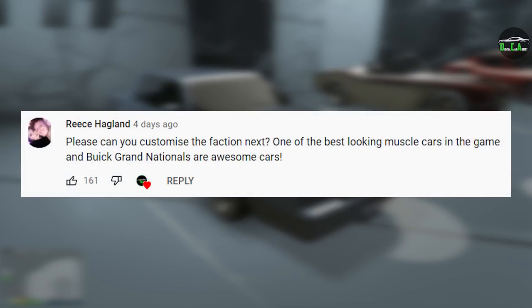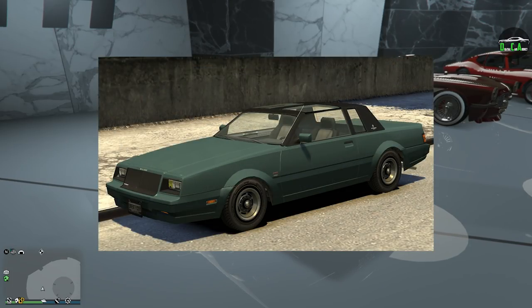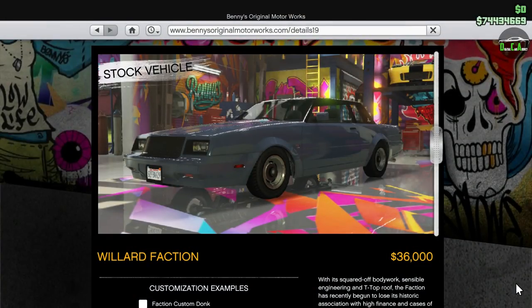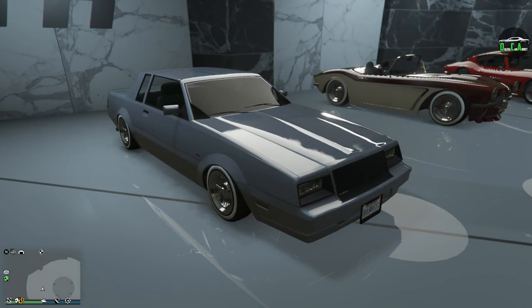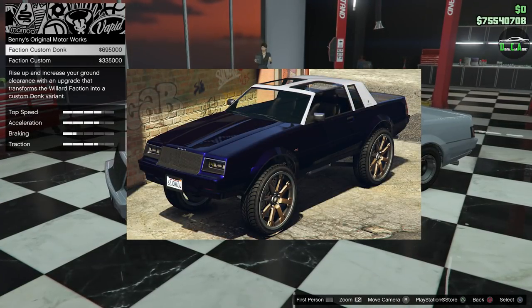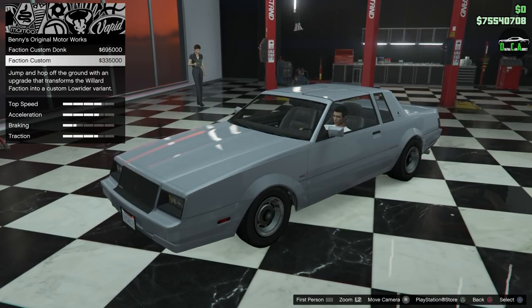In today's video we're going to be customizing the Willard Faction Custom. This car came out with the original Lowriders update in October 2015. The Faction name was first introduced in GTA 4 and is pretty much identical to the one in GTA 5. The regular Faction can be found on the Benny's website for only $36,000, which is unheard of for a DLC car. To get the Benny's custom conversion you can upgrade it to either the custom version for $335,000 or the custom donk version for $695,000.